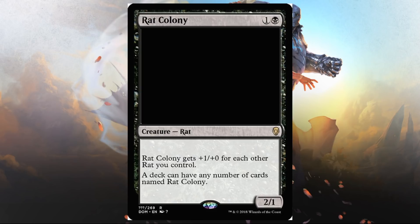Rat Colony — black and one, rat, 2/1. Rat Colony gets plus one, plus zero for each other rat you control. A deck can have any number of cards named Rat Colony. This is a throwback to Plague Rats — back in the old days people made decks of just Plague Rats before the four-card limit. This is a nice callback and could actually be a powerful deck. Could it hold its own in standard with some card draw behind it? Maybe that's reaching, but it would be fun to try. In Draft this could be a lot of fun.